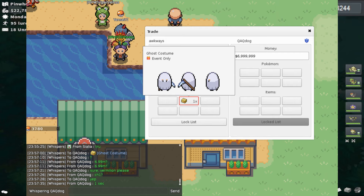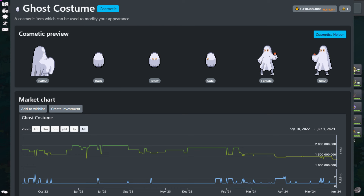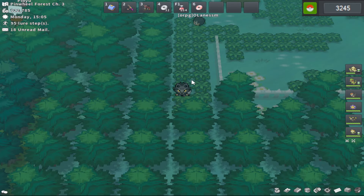Next on the list is a ghost costume being sold for 7 million Pokéon. This outfit was released in 2015 in the goodie bags and is now currently sitting at around 1.3 billion Pokéon. This screenshot is from May of 2018, so that's an average of a 200 mil increase per year. These old vanities are absolutely crazy when it comes to shooting up in price, y'all.